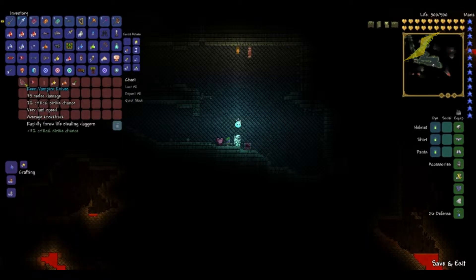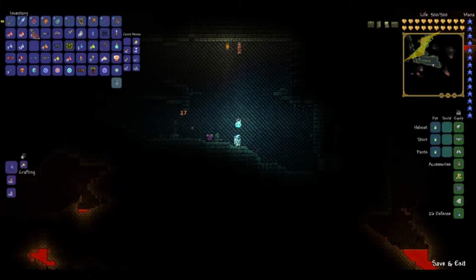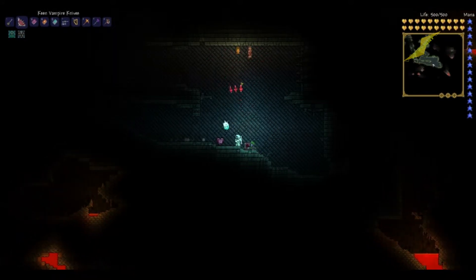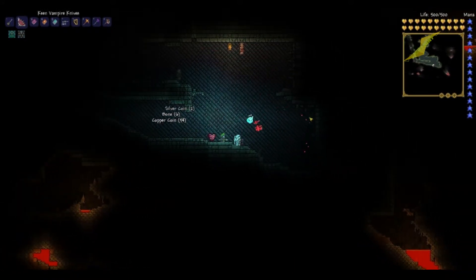I have like a million Souls of Might, and look what I got as a random drop. But let's open this — and in this chest we should get... yes, the Vampire Knives! Vampire Knives are basically the strongest melee weapon in the game. It shoots out a spray of 6 knives.